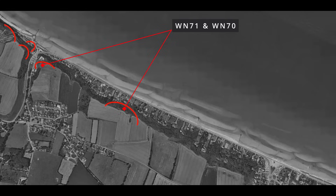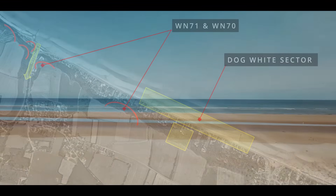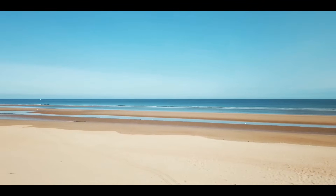Here we can see Widerstandsnest 70 and Widerstandsnest 71. WN71 overlooks the D1 draw at Vierville. Our story takes place at Dog White sector, where General Cota came ashore with elements of the 2nd Assault Wave from the 1st, 2nd, and 3rd Battalions of the 116th Infantry Regiment. It's this stretch of shore and the cliffs above it that we are going to look at today.